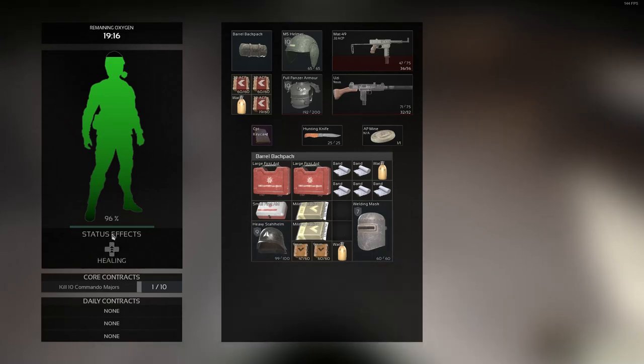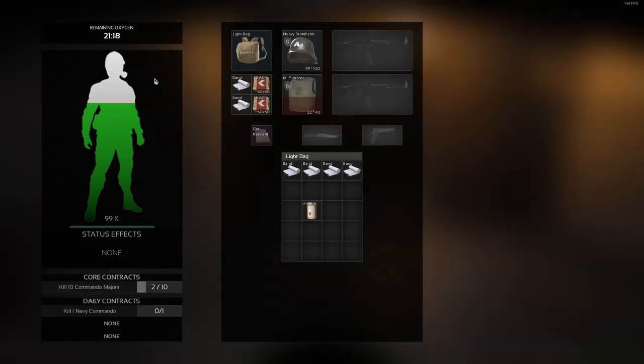Next, we'll be going over Pain — the White Bar you get when you take damage. Aspirin is used to take away the Pain White Bar. It is going to give you a total value of 3% health over 3 seconds, and it's going to take away 10% Pain.